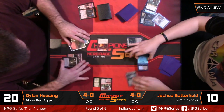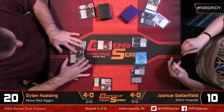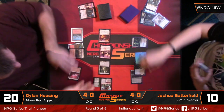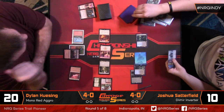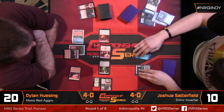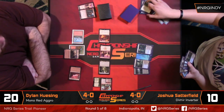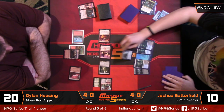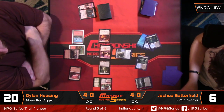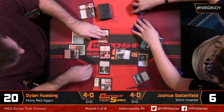Josh goes for the Dig Through Time, exiling everything, and takes a look at seven new cards — definitely searching for lands. He found several. Dylan is down to one card; that Bonecrusher Giant is off on an adventure. Josh grabs an island and takes a pair of lands. Dylan can attack for three on board with Mutavault and Soulscar Mage, and when you add Bonecrusher in, Josh is going to be at seven the turn he casts his Inverter.